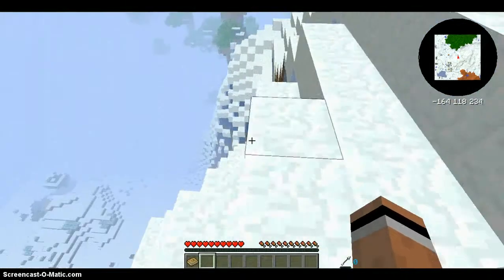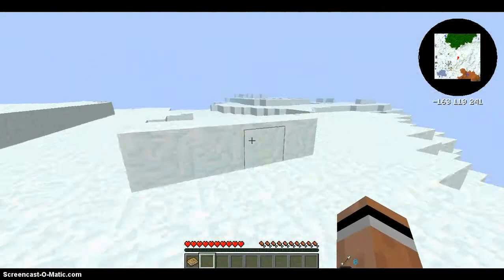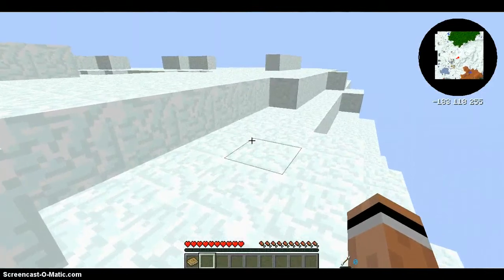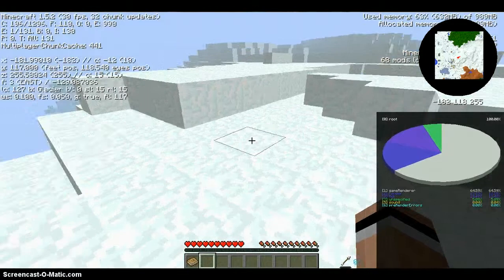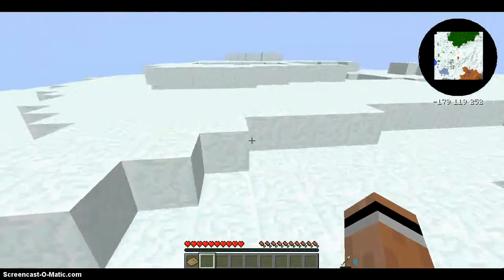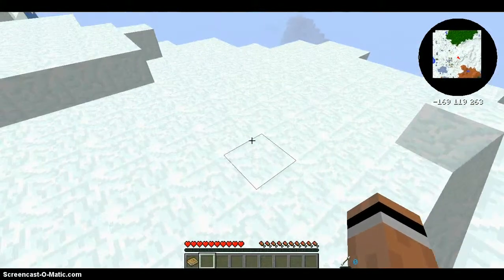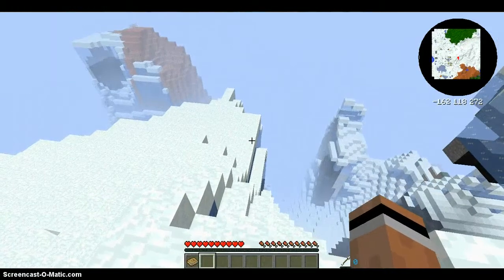I'm not kidding, this is where I spawned. This is like the best spawn ever. We spawned in — I don't know if this is ice spikes, let me just check — it is a glacier biome! I think that's got to be one of the new ones. And then it looks like right over this direction we have a mesa biome perhaps.